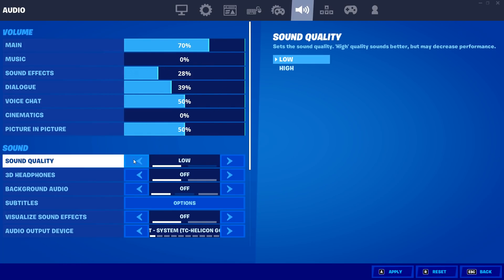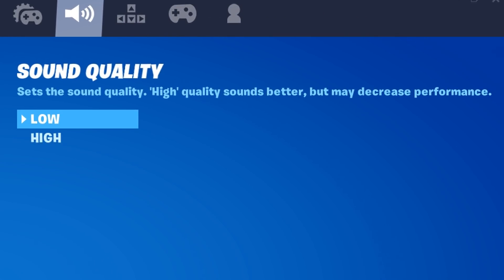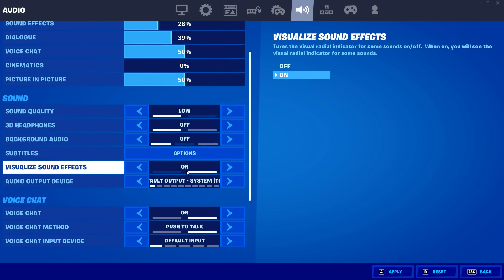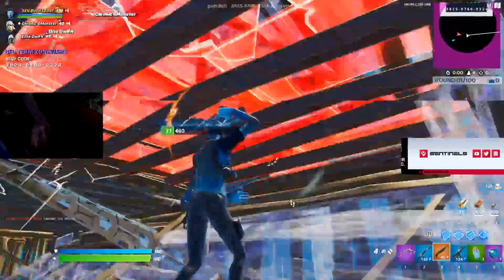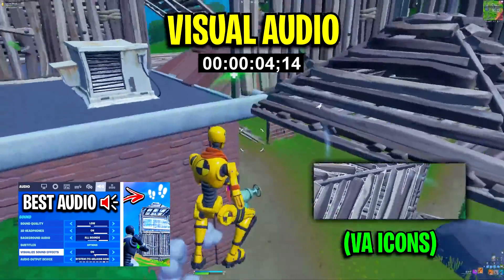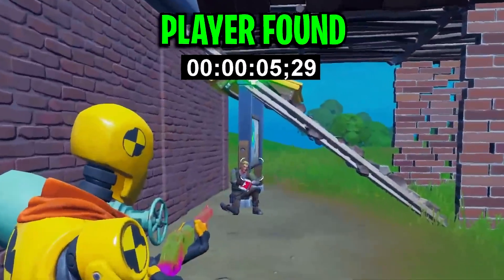For sound options, the majority are optional except sound quality, which should be set to low — having it on high can decrease your FPS. Visual audio is another setting to consider; pros like Bugha use this a lot because it gives a big advantage. I covered all the advantages in detail in a linked video.